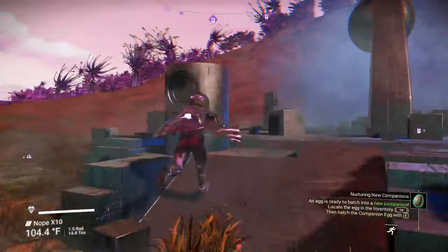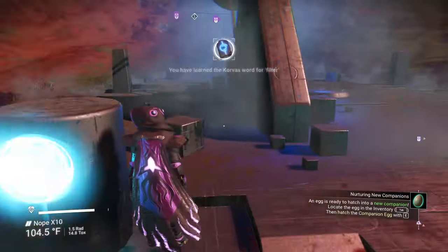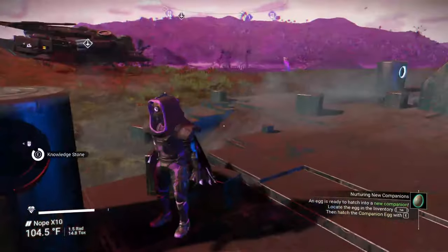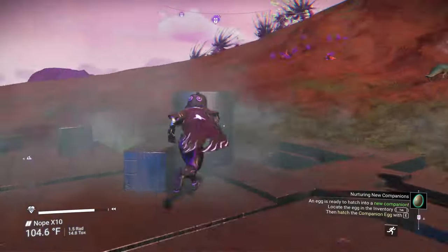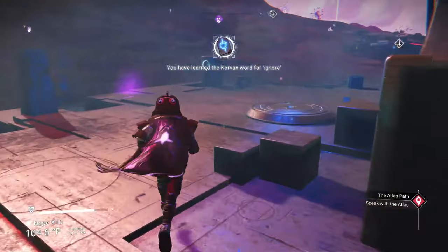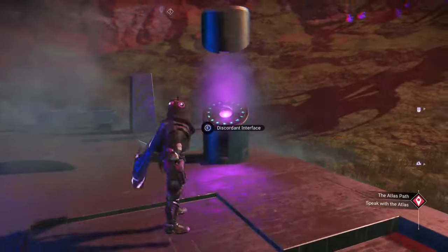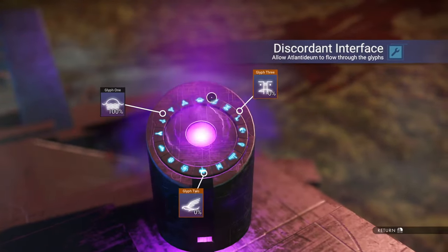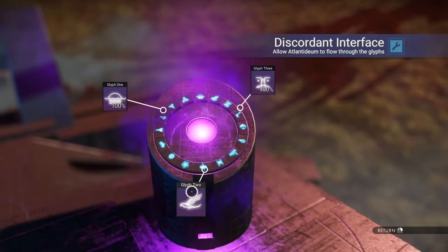What you're looking for is one of these monoliths that have three knowledge stones around it — one, two, and three. I'm getting the words because I'm trying to learn as many of the Corvax words as possible. When you come over here, you see this purple glow; there's a fourth stone right here — a discord interface. Select it, and you'll only find this in a Corvax system. You add in some Lantadiem, and it kicks you out.